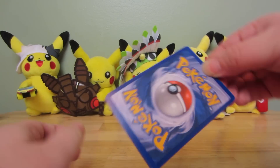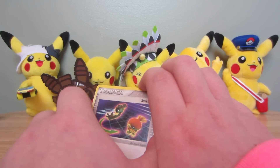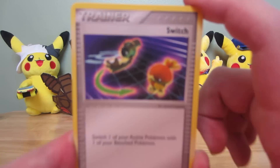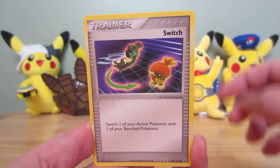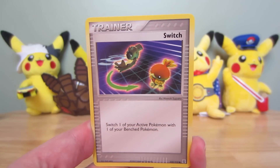So here we go. In this set, I don't know if it's necessarily different types, but I think a lot of types will be dual type with metal in this one. There we go. Switch — which we've seen a lot over the years. Switch is one of very few cards that's just constantly reprinted.